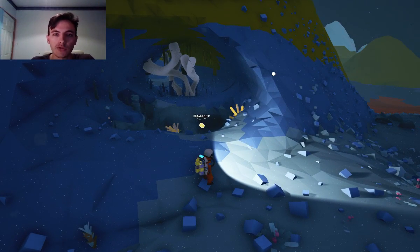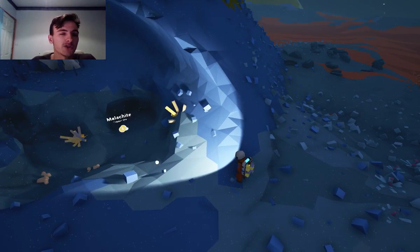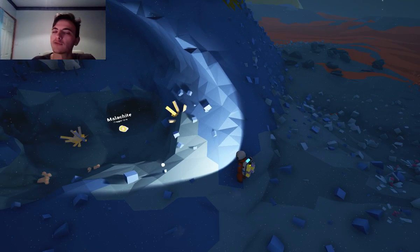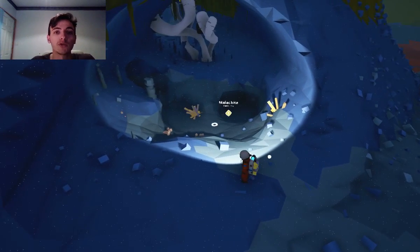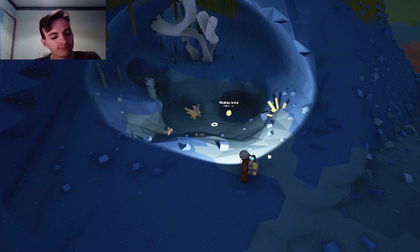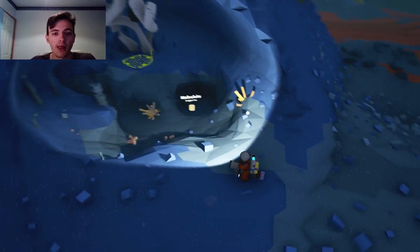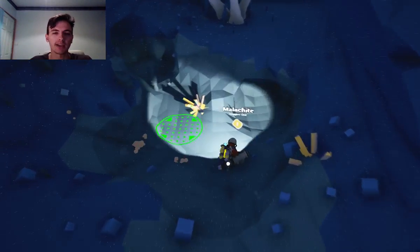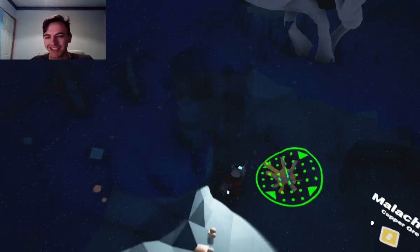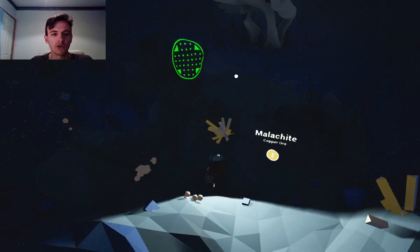Today we are going to answer: how do I get malachite? I have no idea how you pronounce that, but anyway — this is the thing you need in order to get copper. This is the type of gem you need for copper. To get malachite, you just need to find this type of gem, which looks like the power ores but they are not.